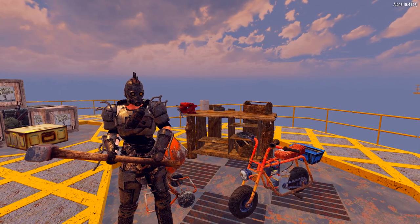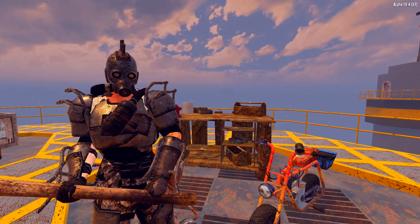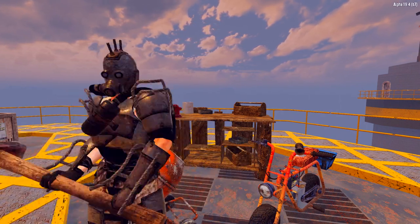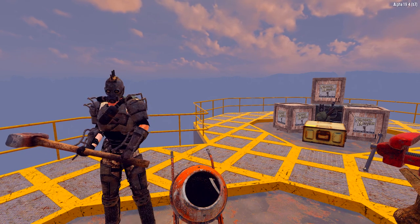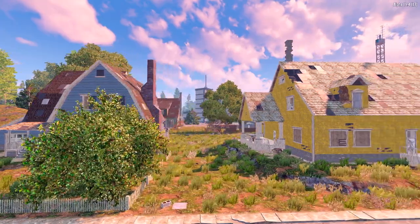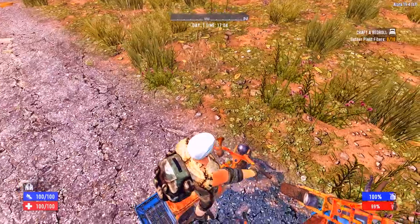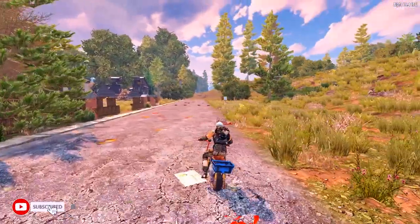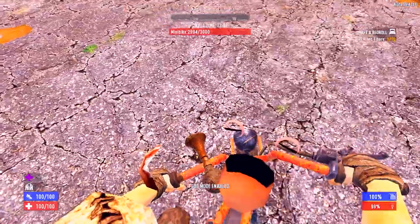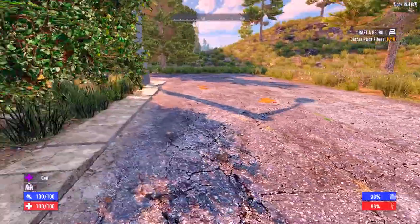If you could loot all of these locations in the first week I'm confident you'd have an extremely strong start to 7 Days to Die. This list was built around giving new players everything they will want or need in the first week — hopefully it saves new players from trying to take down Higashi Tower on day 3 or spending the entire first week looting generic houses and only getting food. If you enjoyed today's list leave a like, subscribe for more 7 Days to Die guides, and if you have any great POIs for new players that I missed leave them in the comments. Thanks for watching and I'll see you in the next video.